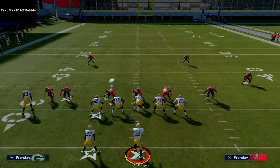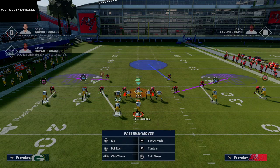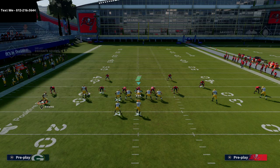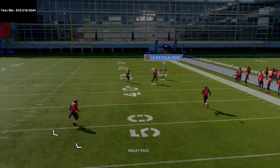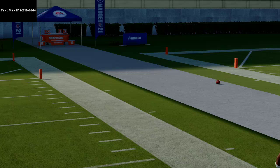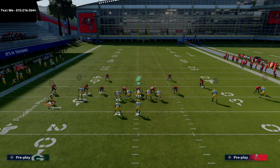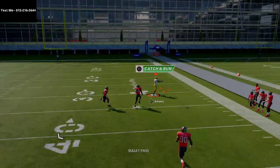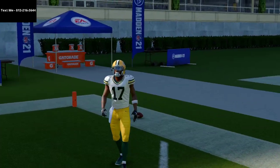Hard right pass lead once he gets even with his defender — he's leaving and you have a good chance to pull that down against that coverage. If they're doing max coverage consistently, use the same concept but put the comeback out there and motion Davante Adams to the right, then snap it. He'll beat his man by about 10 yards over the top. Motioning him causes him to get switched onto the middle linebacker, which is a great matchup. That covers Cover 2 Man.